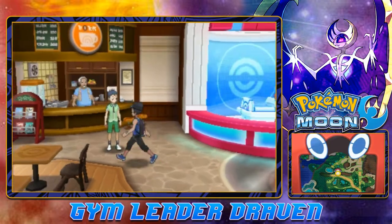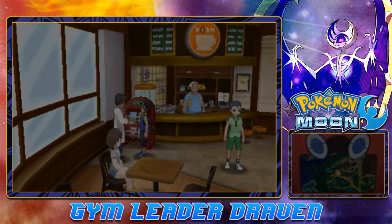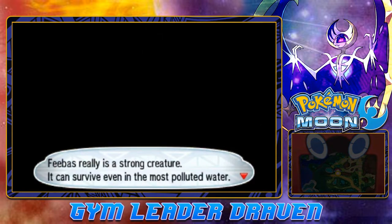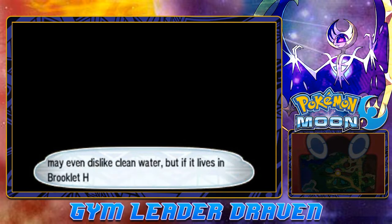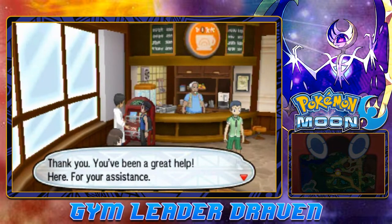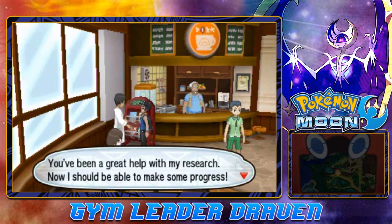Now that we got Feebas in our data, we can go up to this gentleman right here, and he's going to be like, 'You've caught a Feebas? Well, then show your Pokédex.' Feebas really is a strong creature. It can survive even in the most polluted water. Some researchers have hypothesized that it may dislike clean water, but if it lives in Brooklet Hill, then it's clearly not the case. Thank you — you've been a great help. We get ourselves 3,000 Pokédollars.